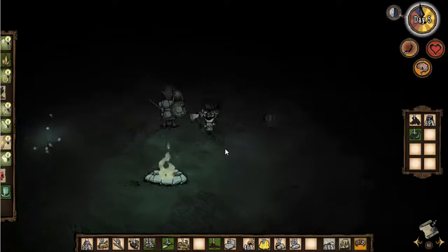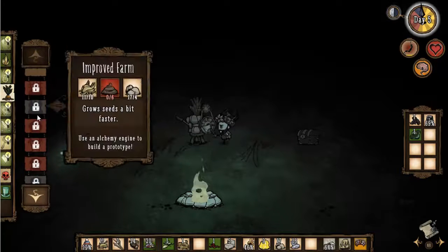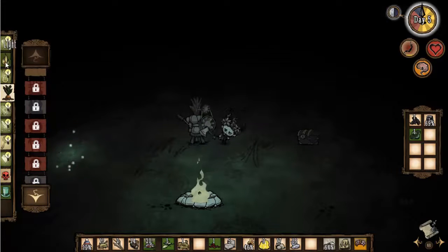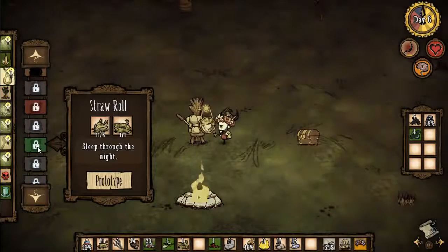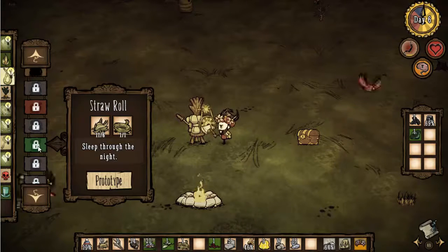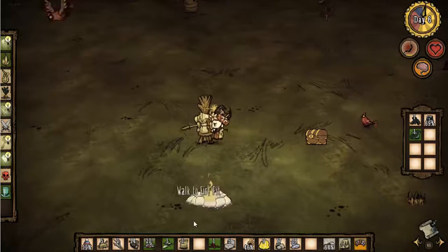So let's try and make the crockpot - let's go over to the science machine and we're going over to the food section here. Or is it the survival? It could be survival for the crockpot. Bird trap, compass, backpack, straw roll - sleep through the night. The nights aren't that long but it could be handy anyway. Just takes one rope. Let's make a straw roll - I'm going to need to make some more rope.